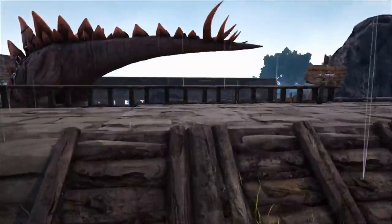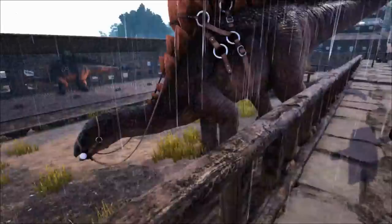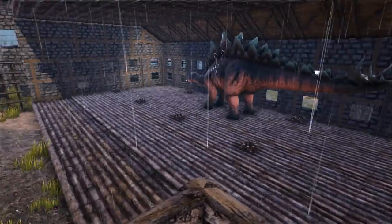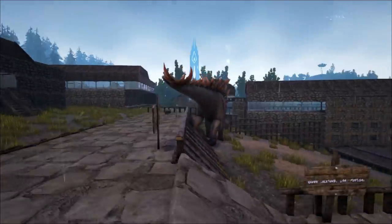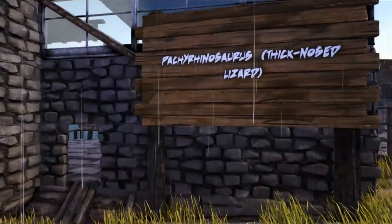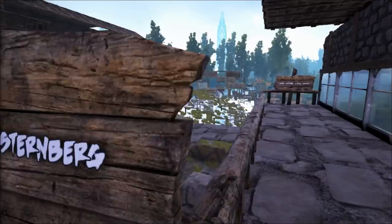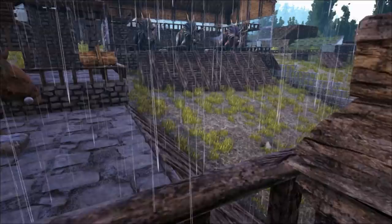This is the Stego enclosure. We've got two Stegos here. We have the information signs on this one as well. You can actually come down this side - there's some benches you can take a seat and just look out and watch them for a little bit. And we have the Pachyrhinosaurus over here. We've only got the one - I think I should probably add in another one at some point because it's on its own. There's a big enough enclosure for it.